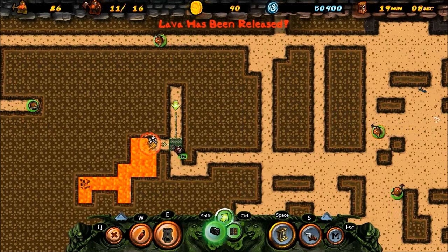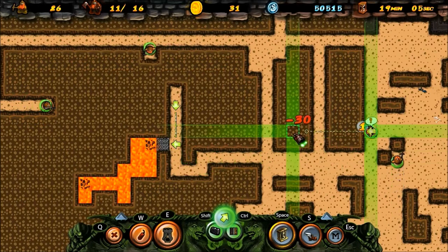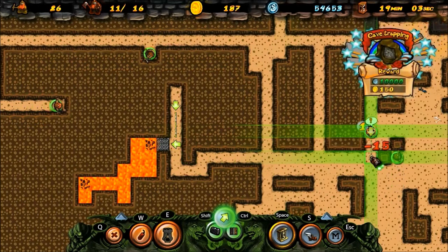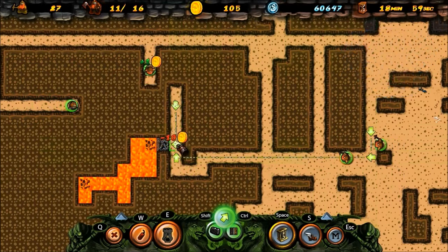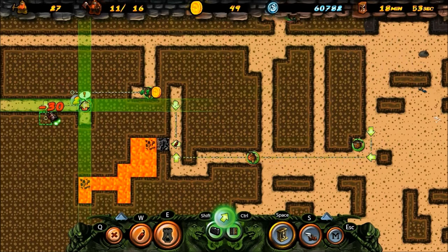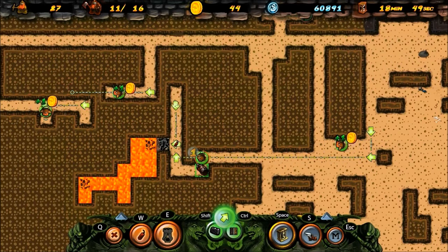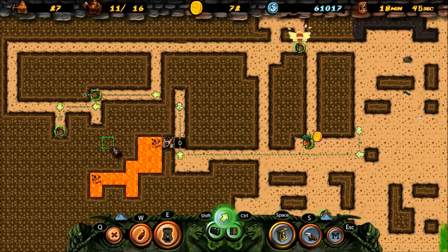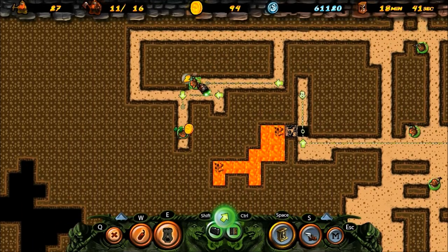Lava. Lava is bad - lava is very bad. I need a dwarf over here now. Better hurry up, because if he doesn't, that lava is just going to spread. Come on, faster! Okay, the lava is semi-safe - it's surrounded by mining dwarfs though, so it might not be too safe.